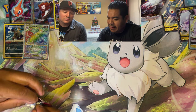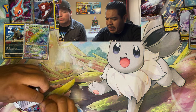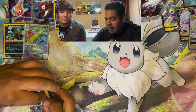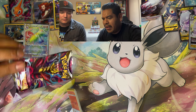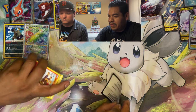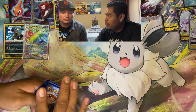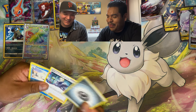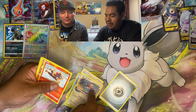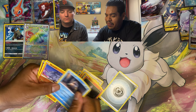Heard something about them getting rid of rainbow rares. This pack was kind of hard to open — must be a good sign. Professional pack-opening skills being praised. Pulling Porygon 2 for the first time, Litwick, Snorunt, Raichu.